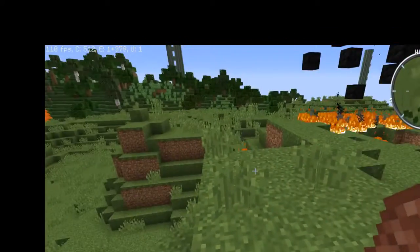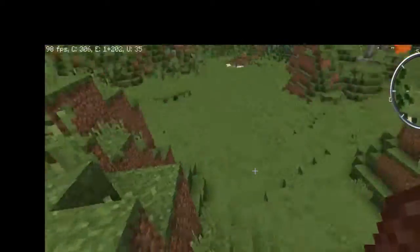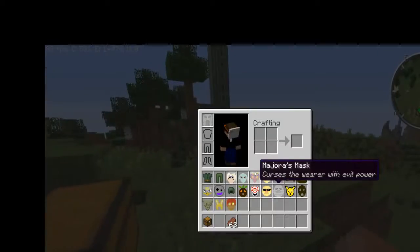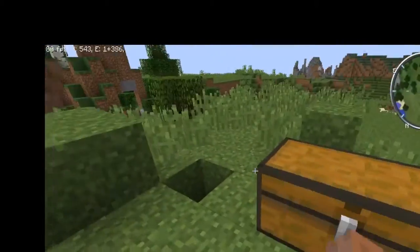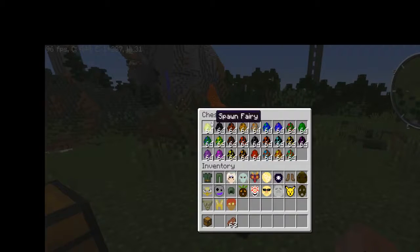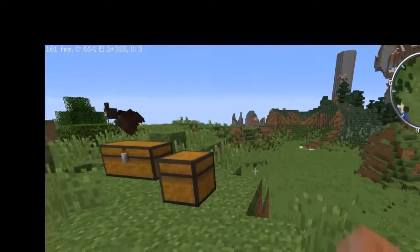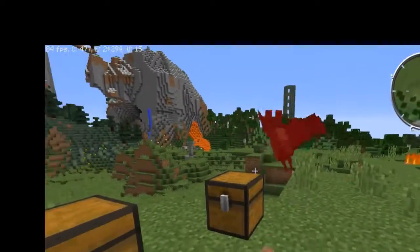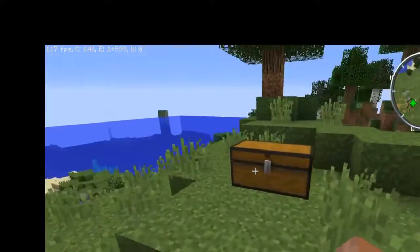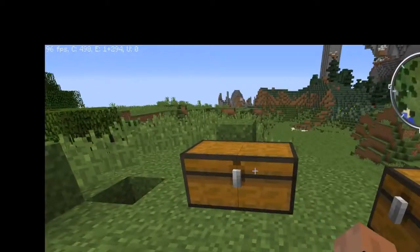The Giant's mask doesn't have any noticeable buffs apparently. Let me grab one of the spawn eggs - keys shouldn't be too bad. Okay, definitely doesn't give me any buffs on that at least as of the version I've got.